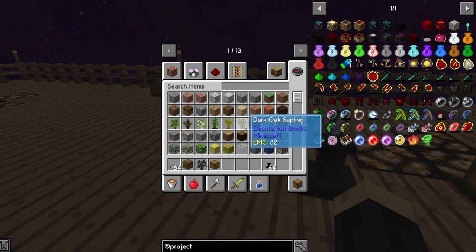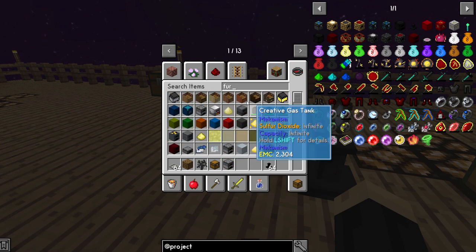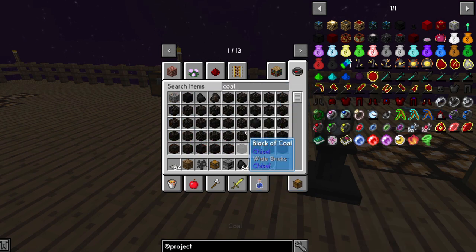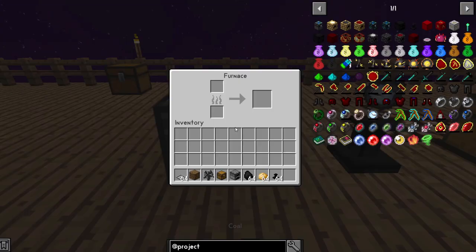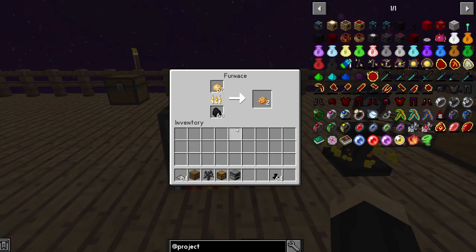Let's grab ourselves a furnace, a little bit of coal, and my favorite — the potato. Set our furnace down, coal in, put some potatoes — see how quickly the arrow moves and how it's cooking. Right-click the watch. And it sped that up. You can see how quickly that itself is almost the equivalent of having close to a supremium furnace for speed — not exactly, but close.